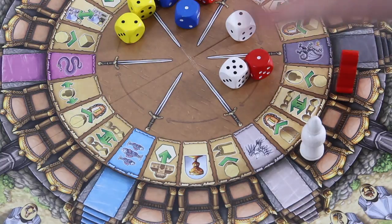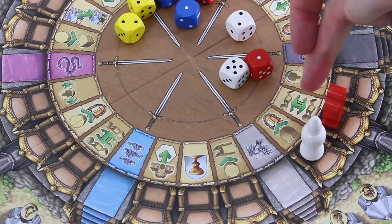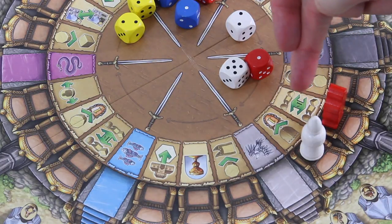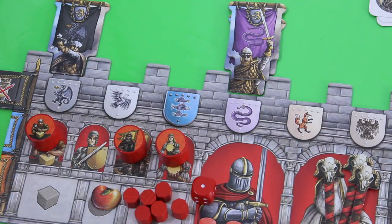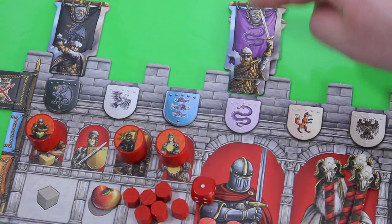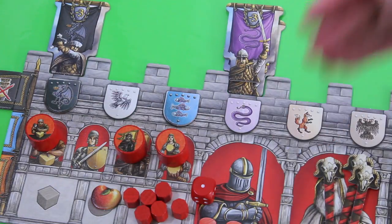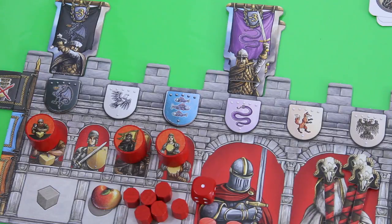Then it's red. He moves his knight one space ahead. This space allows you to trade one shield, one stone, or one flag for anything else printed on the bottom. You can do that exactly one time. In this case, he wants to give back the orange shield in order to take one of those black shields. He still has the flag, which allows him to remove the whole stack of traitors during the scoring round, so he doesn't have to worry too much about those traitors.